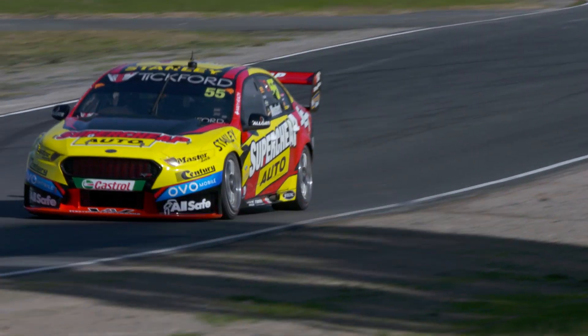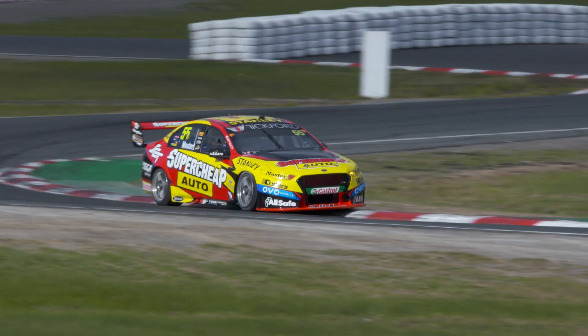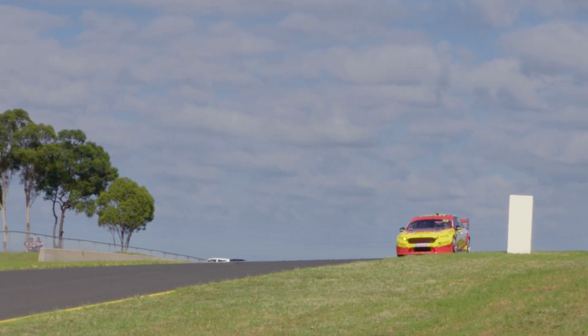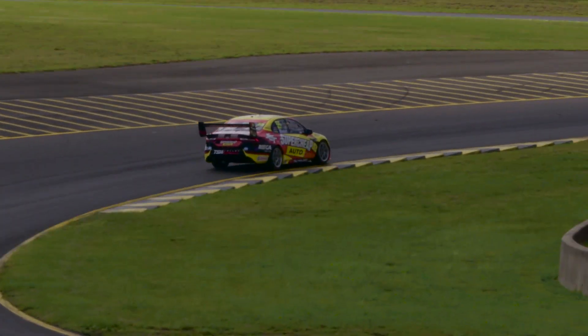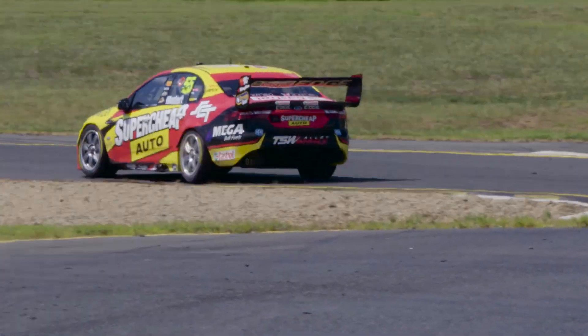Chas Mostert has his Super Cheap Auto Racing Ford firing on all eight cylinders right now. Victory earlier in the season at Phillip Island was backed up most recently at Queensland Raceway. Now the series stops in at Sydney Motorsport Park and he is keen to again show his car's potential ahead of the endurance season of Sandown, Bathurst and the Gold Coast. I think this time of the year our car's actually feeling pretty good.